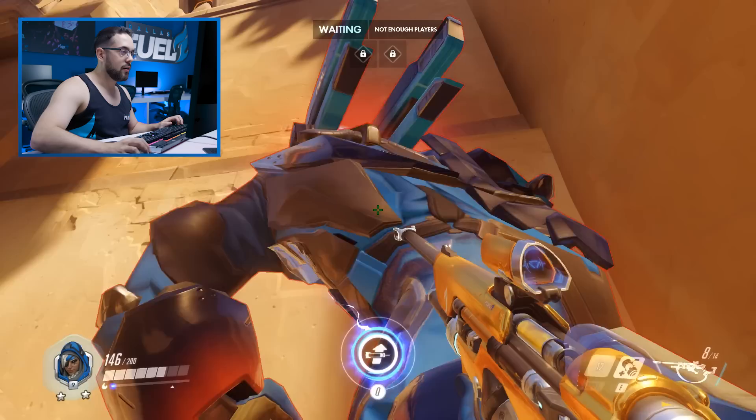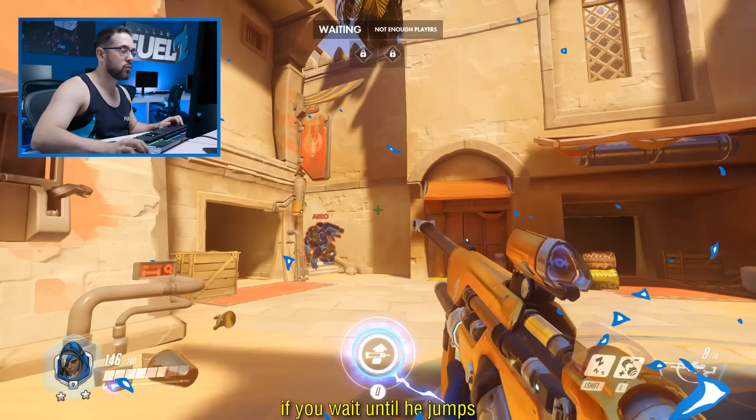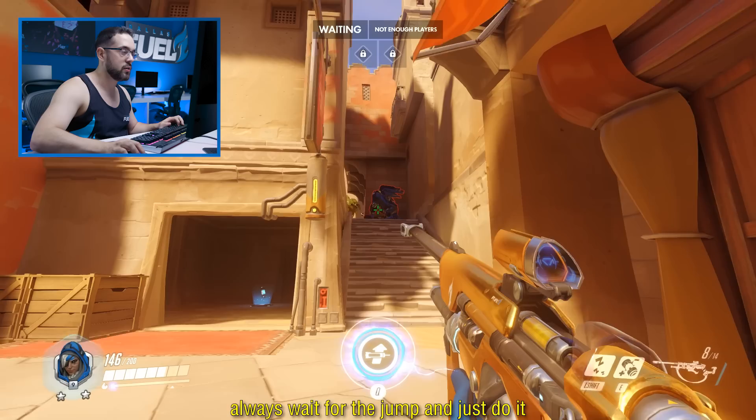You have to wait with the heat jumps so it doesn't have a very huge movement and cannot knock you around. If you wait with the heat jumps, it's way easier because it's not moving. But if you don't wait and just do it randomly, what could happen is you could miss while it's in the air. So always wait for the jump, and then just do it.